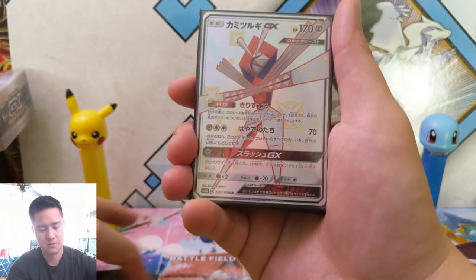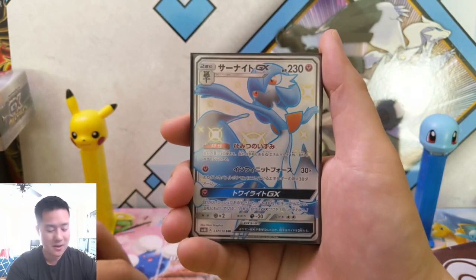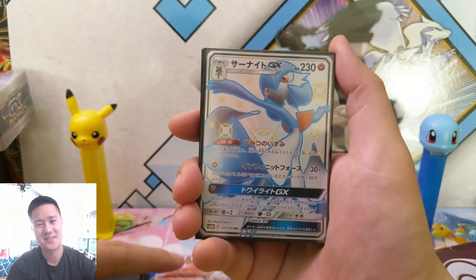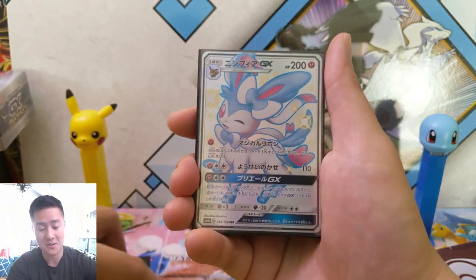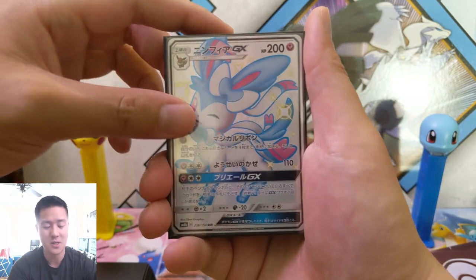Metagross — blanked on his name for a second. Kartana — Stack Attacka, such a cool card. I wound up going for a bunch of these this weekend, and I'm going to get some come this fall as well. Really like that shiny variety. Gardevoir — one of my favorites. Sylveon — I do like Sylveon. I feel like Espeon was done better, but I really like Sylveon.